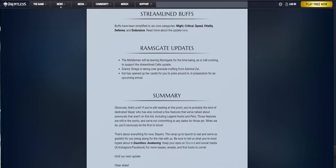Streamlined Buffs. Buffs have been simplified to six core categories: Might, Critical, Speed, Vitality, Defense, and Endurance. Ramsgate Updates. The Middleman will be removed for the time being, as well as cell crafting, to support the streamlined cells update. Granny Strega will also be taking over grenade crafting from Admiral Zai. Lastly, Kat has opened up her castle for us to explore, in preparation for an upcoming arrival.